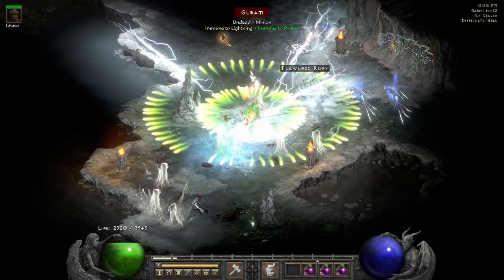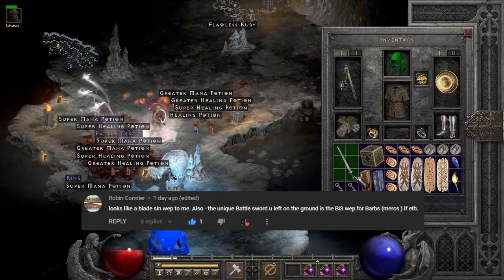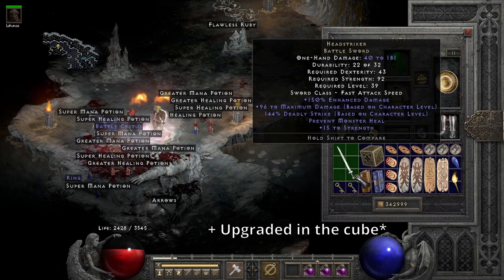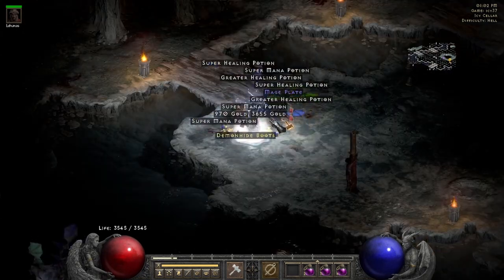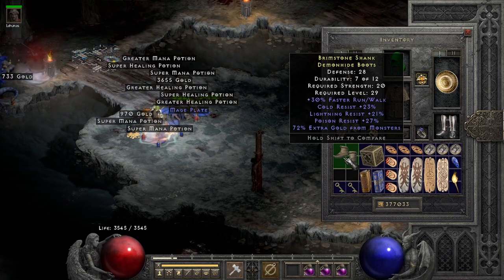On run 32, a Head Striker dropped, and a comment on one of my previous videos claimed that this was the best Act 5 mercenary weapon. Apparently it's because Act 5 mercenaries get a hidden bonus to one-handed weapons which doubles their damage, making an ethereal one of these better than a Grief. On run 37, I found a pair of tri-res boots with really high gold find. Not the best pair in the world, but they rolled level requirement 29, so maybe these are usable on a low level dueler.